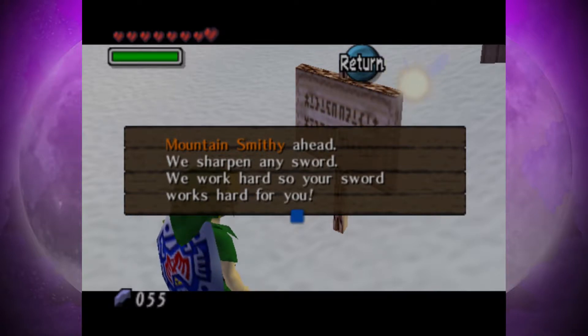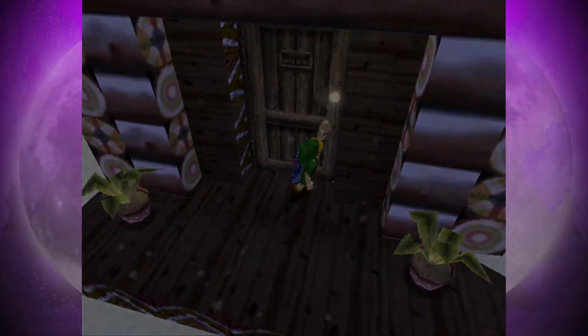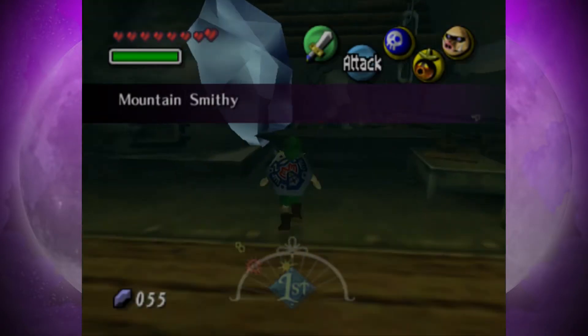There's a sign: 'Mountain smithy ahead. We sharpen any sword. We work hard so your sword works hard for you.' I'm kind of curious, so I'm gonna go into here and just see what they mean by this. However, we can't really do much about it at the minute.